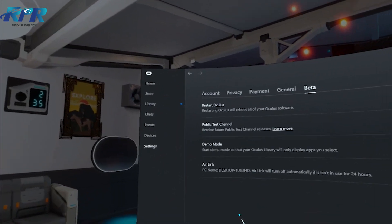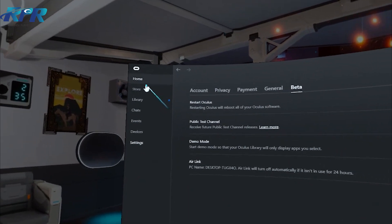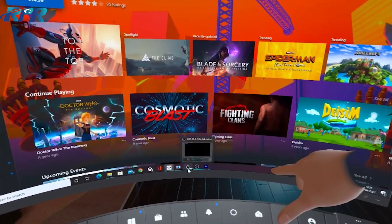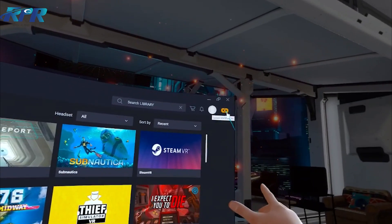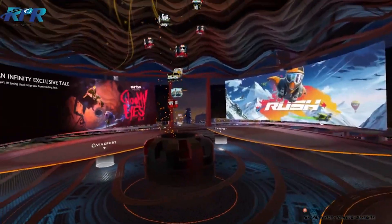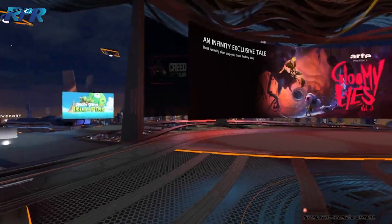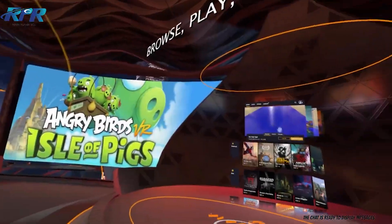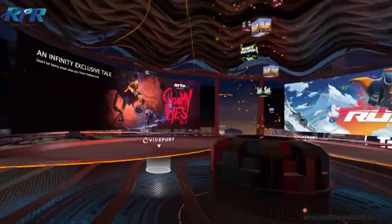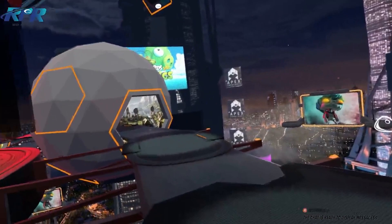You toggle that on and then it should work okay. I've checked out the Steam home environment and also Vive Port out of interest. With Vive Port, you don't actually have to use the home environment — you can just install the games and they show up on your Steam account. There is also a cool little home environment though.